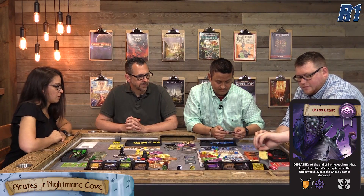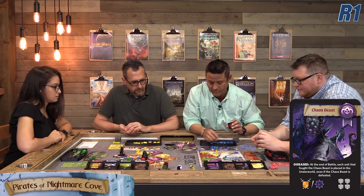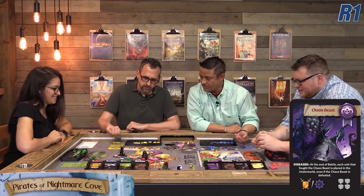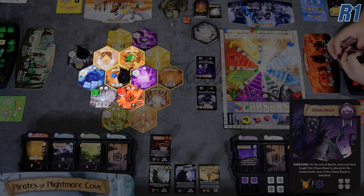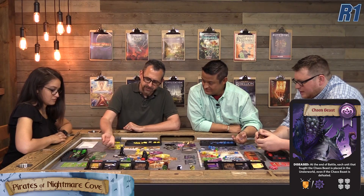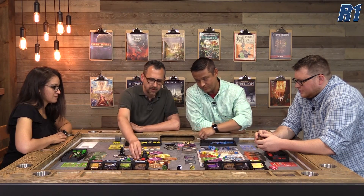Jeremy rolls one die against the Chaos Beast's four. Kira — who is adjacent — passes on joining the fight. Jeremy has no dwellings nearby to help. The Chaos Beast rolls a six — Jeremy can't beat that no matter what, his worker dies and he gets a sword from the underworld. Jeremy then goes to a dungeon tile — since he has no one on the board, he can go anywhere. He places a blue tile and gets to buy up to two adventure cards.